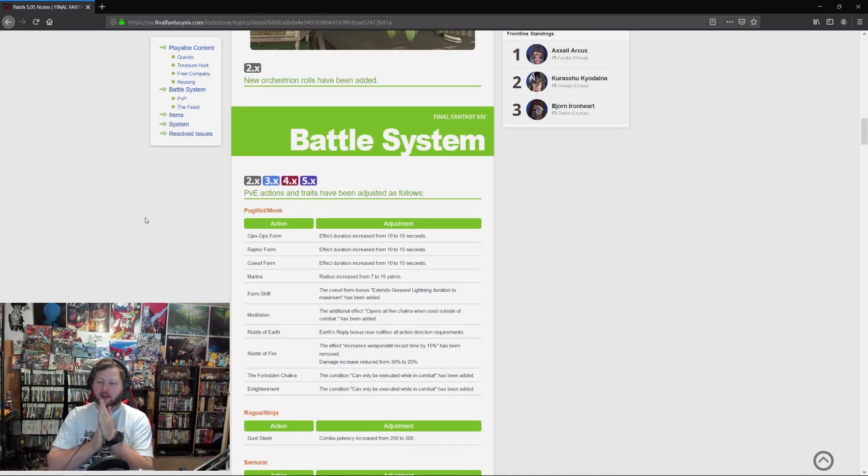Here's what we're all looking for — the changes for the battle system. Before we dig in, I want to see some Astrologian changes, maybe some Monk changes, and maybe some DPS buffs for the other tanks to bring them up to Paladin. But I think everything's really solid right now, so I'm not super upset about where anything sits.